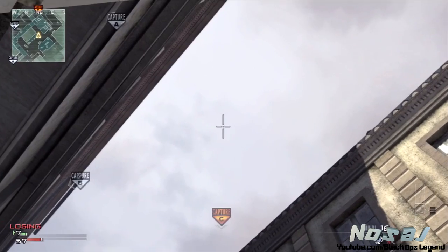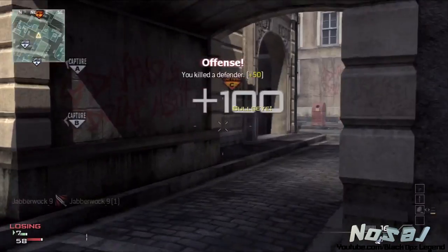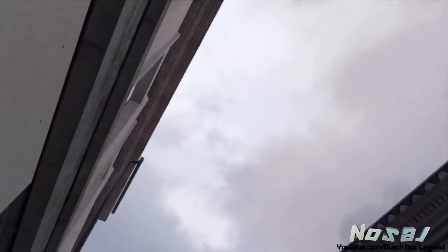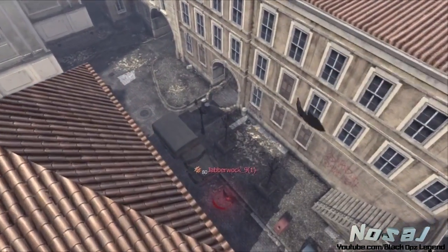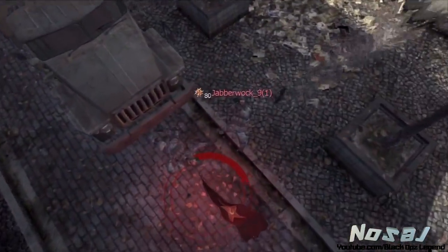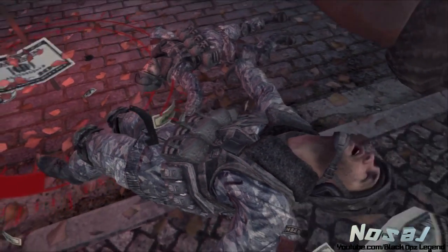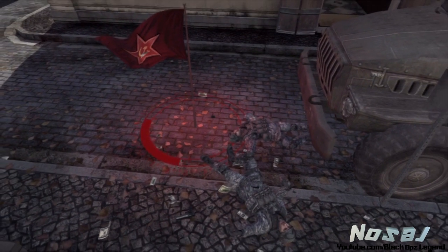Just go to this pillar right here, get yourself right up against it, turn around, look straight up, get C right in the middle, throw it and there you go. You can't really be perfect about this spot because there's really no corner to nudge against to make it perfect every time, but just go up against that pillar and you'll get the idea. Hopefully these help you guys out — let me know what map I should do next. Nosaj out.